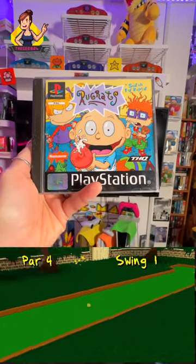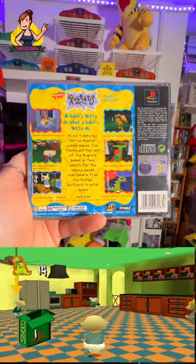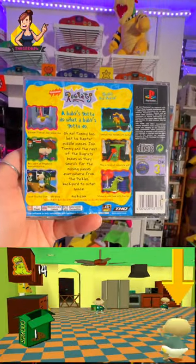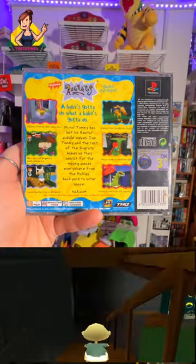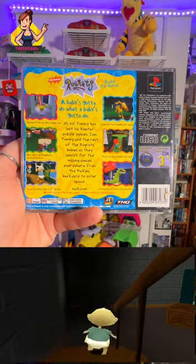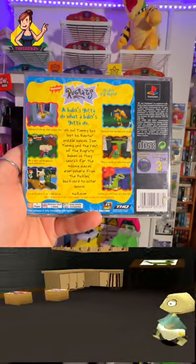Rugrats Search for Reptar is a hidden gem on the PlayStation 1. Now some may say this isn't a hidden gem as it's quite widely available, however this might not be a game that you typically pick up and play. Hence making it a hidden gem when you dive into the awesome gameplay in order to find the puzzle pieces to find Tommy's Reptar.